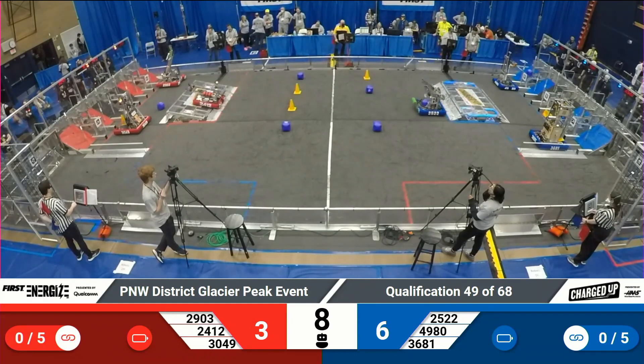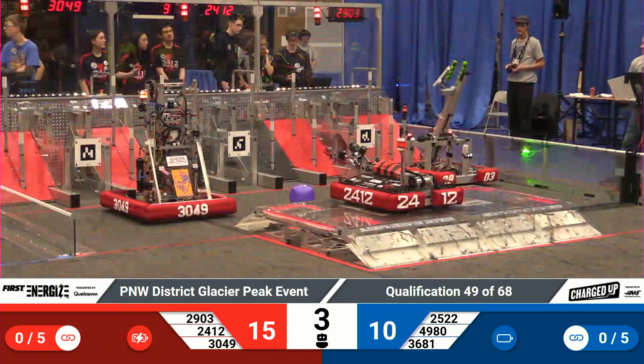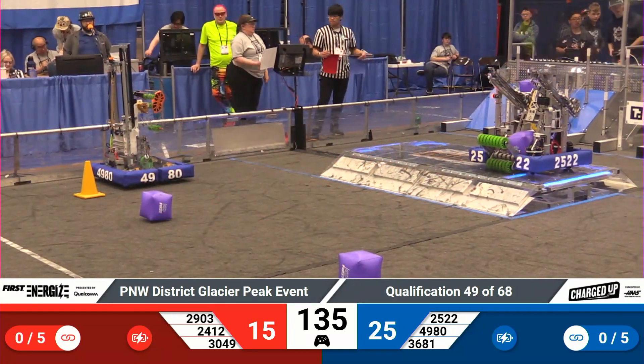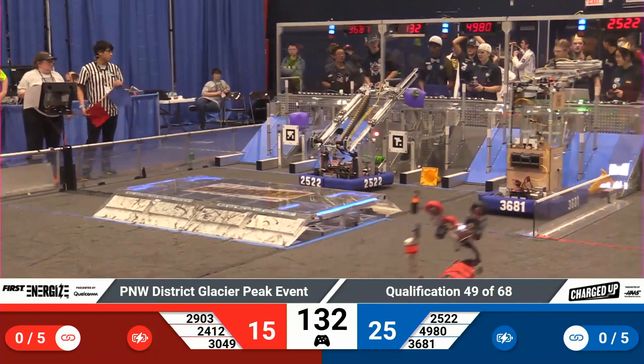One robot from each alliance up over, out of the community and back onto the charge station. That's Royal Robotics for blue, Robo Totes for red. And that pulls a little bit of DMP scoring — it's 25-15 in favor of blue.